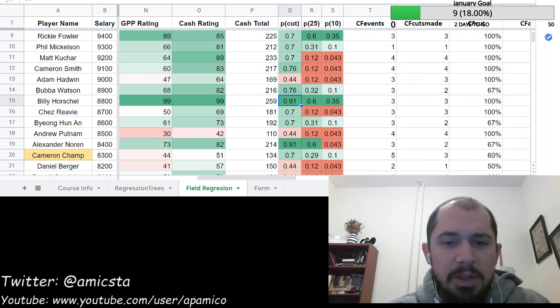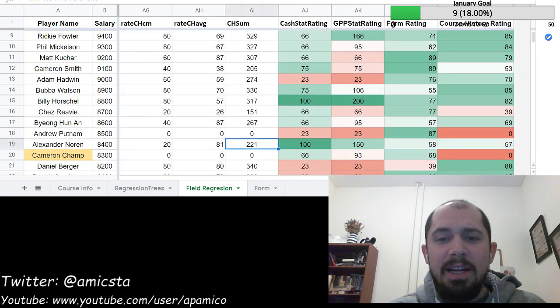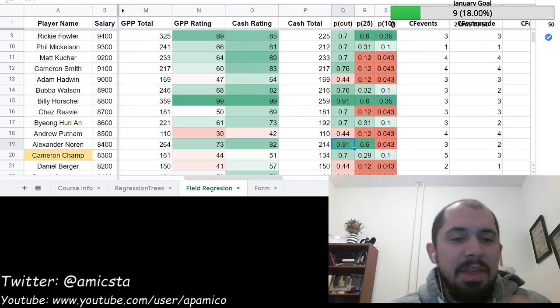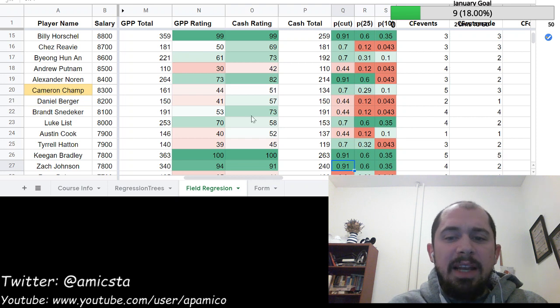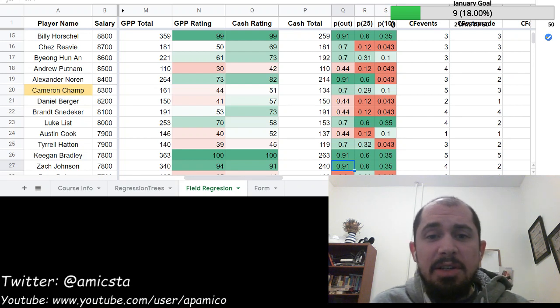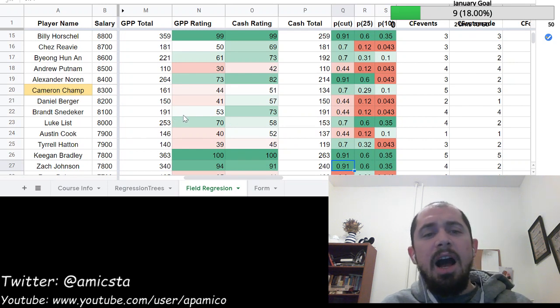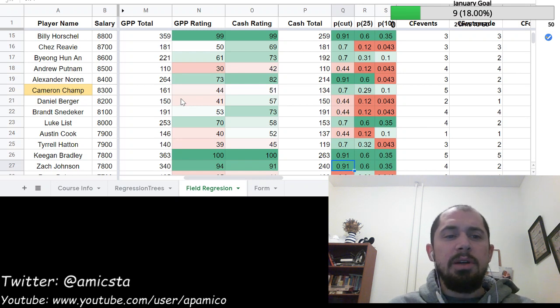Billy Ho will definitely be a staple of my lineups this week. Noren gets a good rating but I'm not sure I'm going to go back to that well — he hasn't really played well here recently, and he's getting a large bump primarily from his stat projection while everything else leaves me wanting more. For subscribers watching on stream, you'll notice I have some guys highlighted in yellow. In the past I was completely excluding guys without prior-season stats; now I'm going to look at their last 50 rounds versus the field and prorate that to the tour field sizing.